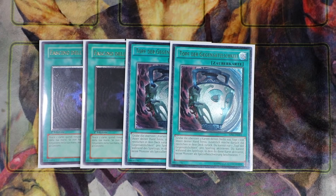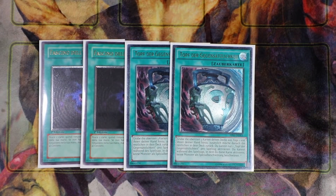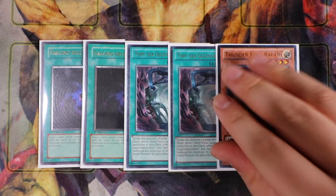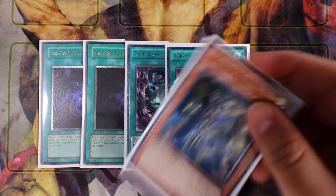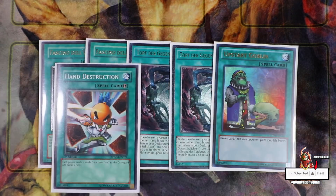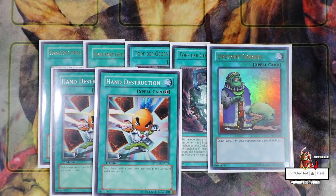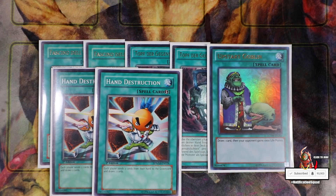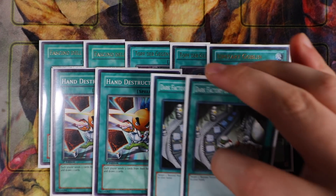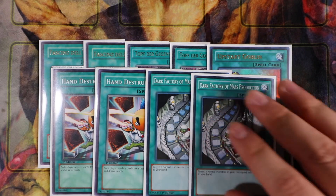Pot of Duality does conflict with Thunder King Ryo, but obviously if you open up with both, you want to activate Pot of Duality first before you normal summon Thunder King Ryo. Also playing Upstart Goblin and double Hand Destruction. Hand Destruction is so good in this deck because it sends your Forbidden One pieces to the graveyard, which fuels your Legendary Exodia Incarnate. And then obviously, to add your Exodia pieces from the grave to your hand, you want to play double Dark Factory of Mass Production. If you have three pieces in your hand, you can easily activate Dark Factory, add your missing Exodia pieces, and just FTK your opponent.